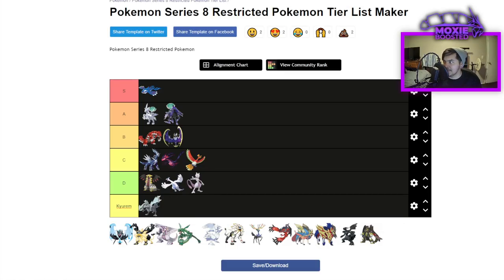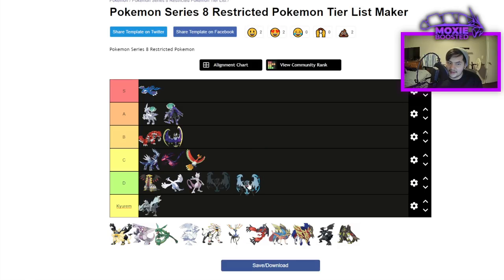Mewtwo is D tier — it doesn't do anything the other Psychics don't do except have good coverage. Its main draw is Focus Blast and Aura Sphere, but it has to run Focus Blast to KO things, which misses about 30% of the time, while Aura Sphere has perfect accuracy. Not reliable. Necrozma Dawn Wings is also D tier — it's basically just Lunala but more focused into the role, but that doesn't make it better. It loses to Incineroar and a lot of things in this format.